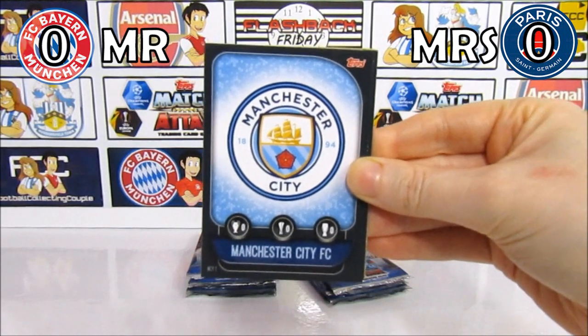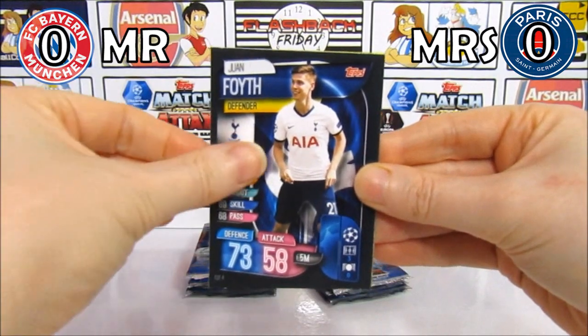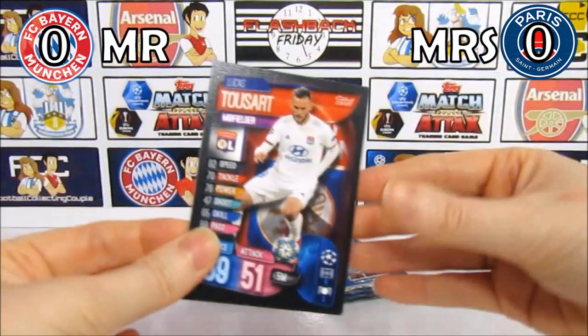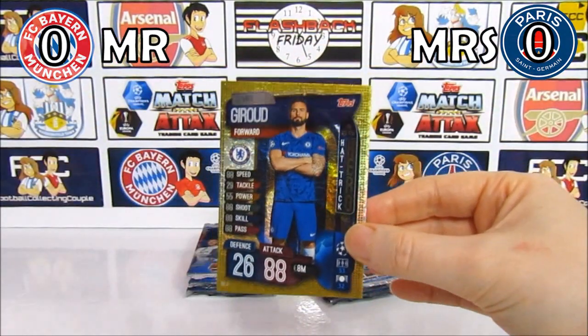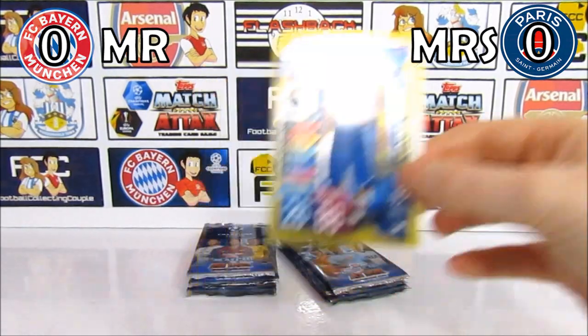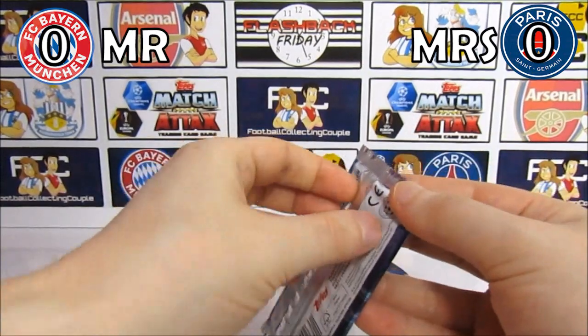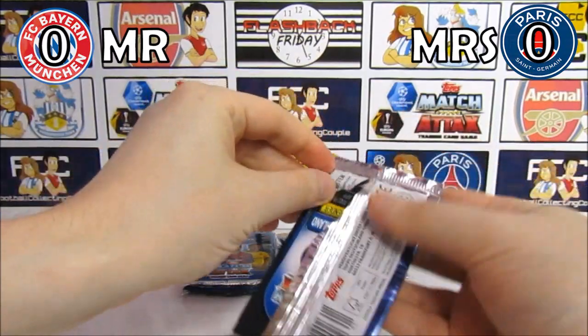For today's battle, Ewan is representing Bayern Munich, getting a point for every Bayern Munich card, and I am representing PSG getting a point for every PSG card. Points will be on screen in the corners. We start things off with a Manchester City badge, then a Werner Chelsea, a Tussat, Hakimi, and the Giroud hat trick hero — probably one of the better cards for playing ability, but no points for either of us.